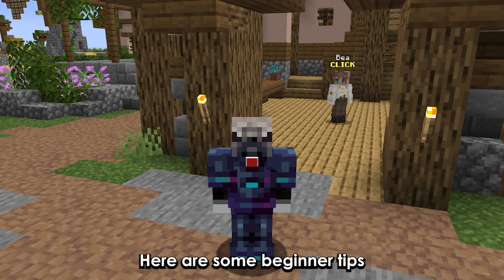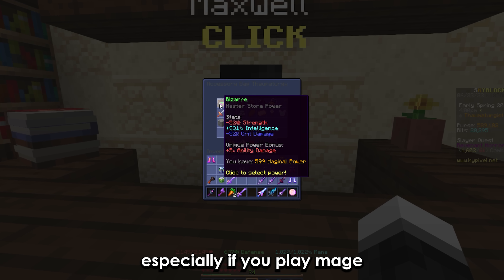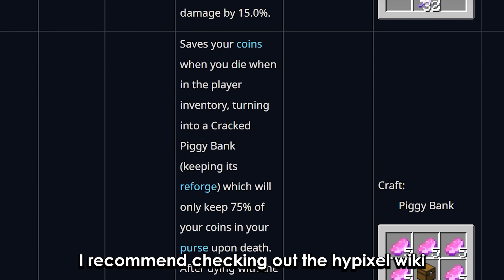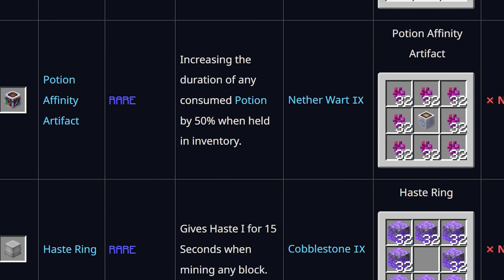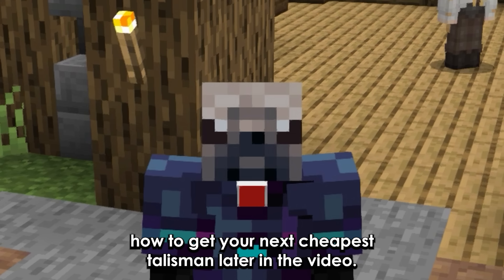Here are some beginner tips. Get talismans, as they increase your damage, especially if you play mage. If you want to know how to get each talisman, I recommend checking out the iPixel wiki. I'll also be telling you how to get your next cheapest talisman later in the video.